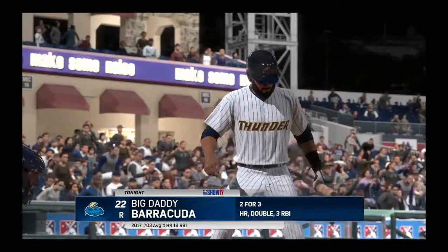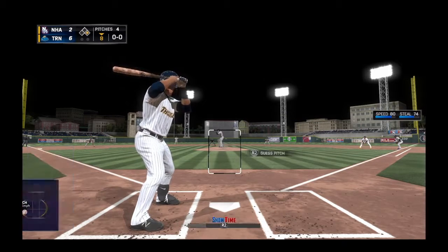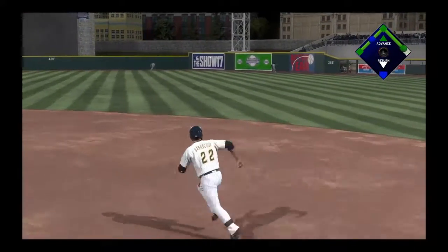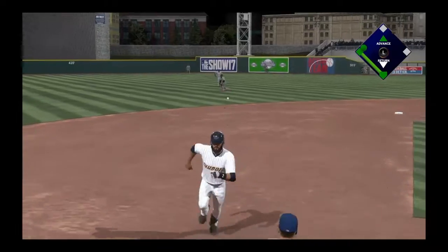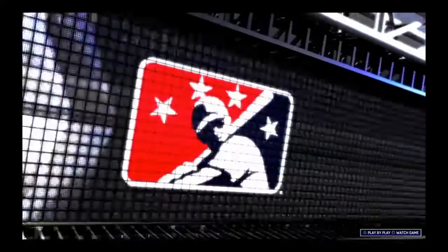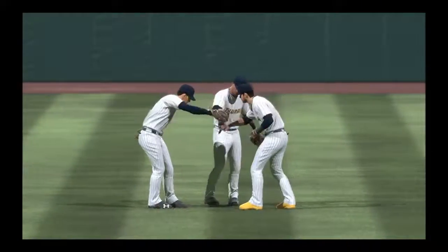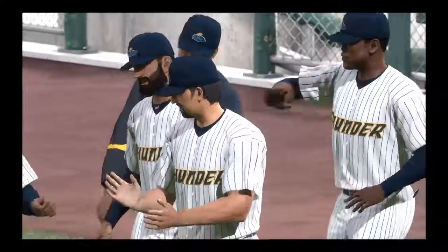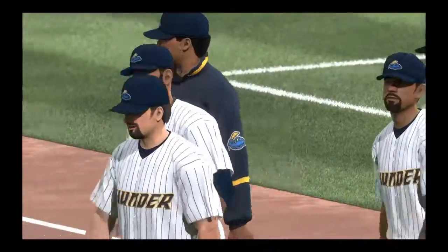Two for three: a home run, a double, and three RBIs. Runner on first in the bottom of the eighth with a four-run lead. Ball hits the gap — should be a triple off the wall. We flirt with the inside-the-park home run but hit the wrong button. Looks like two are aboard — and that is the ball game. We win! Thank you guys for tuning in to episode 5 of Road to the Show. If you enjoyed this episode or series, remember to like and subscribe. Thank you and I'll see you next video.